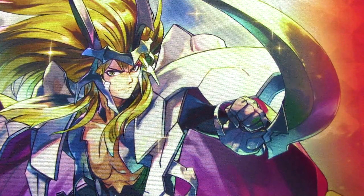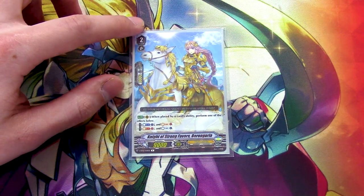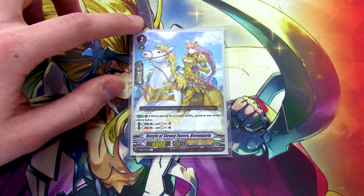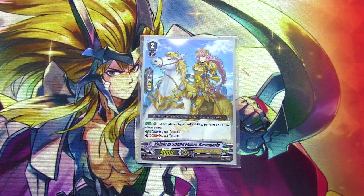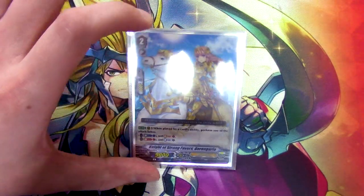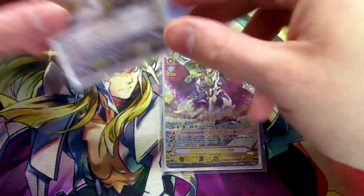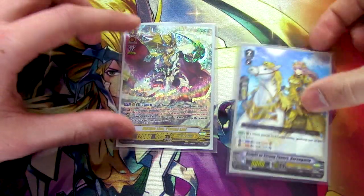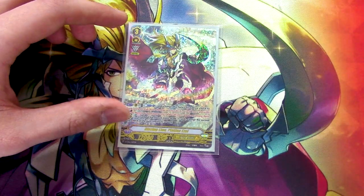Lastly for grade twos — yes, there's only nine grade twos — one copy of Knight of Strong Favors, Berengaria. Using it for the counter charge: when it's placed by card ability, perform one of the abilities, and we're just doing the Soulblast counter charge. There was space in the deck for one extra card, so we teched in a Berengaria. Use Platinum Ezel, look at top two, find a Berengaria, call it, and counter charge. Now you have a beatstick and you counter charged — consistency is good.